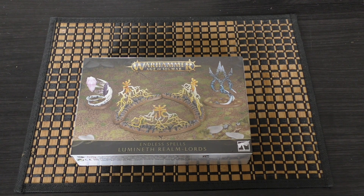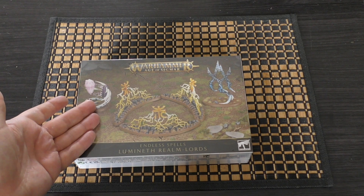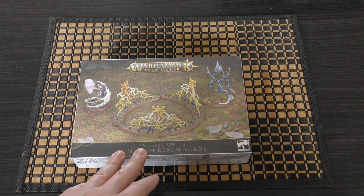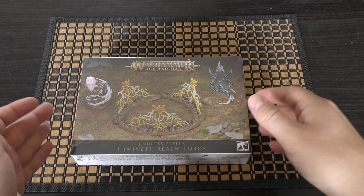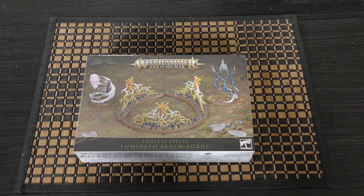I think I did do an unboxing of the Gloomspike Gitz Endless Spells. I wasn't really going to get them but the Twin Stones of Hish are just pretty decent, and I've grown fond of the Endless Spells of late. I'm going to try and get the box sets of the spells for Nagash and the Malign Sorcery spells if I can. They're a bit pricey though — I think they're about £50 or £60 per box, so more than double the standard price of Endless Spells. But I really wanted to cover the Lumineth completely, and this is the final unit I needed to cover.